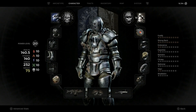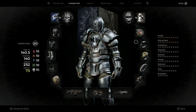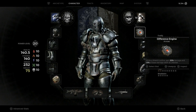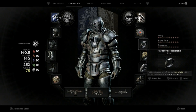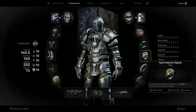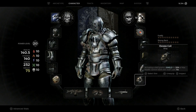For gear we're using the full Leto's armor set. We're also using the Shielded Heart Relic because it has good synergy with our Amulet and Rings. For the Amulet we're using Deference Engine. Rings are Hardcore Metal Band, Fae Protector Signet, Generating Band, and Excess Coil.